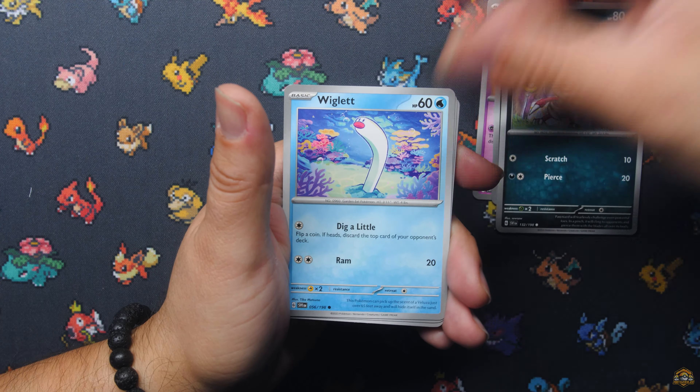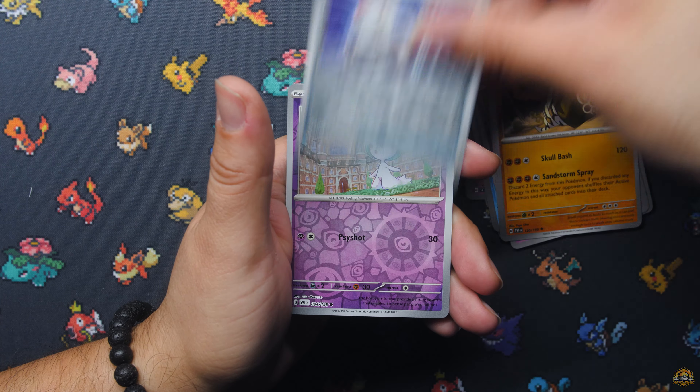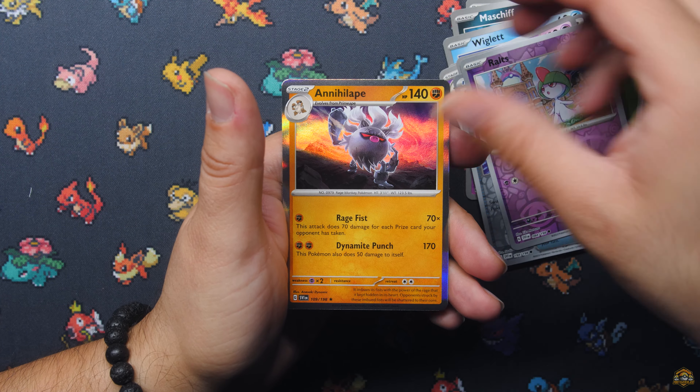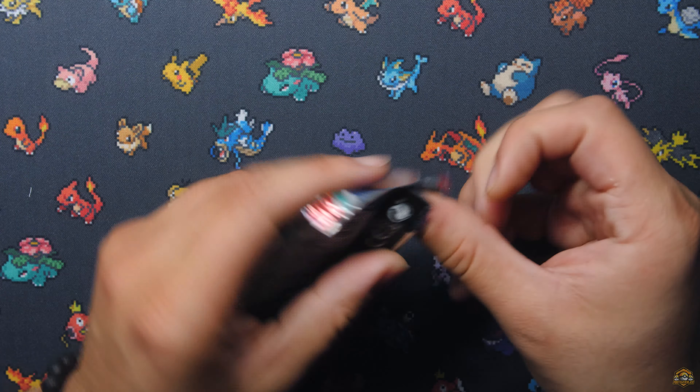Let's see what we have here — Wiglett, Beach Court, Hypno, Sandaconda, Switch, Ralts, and just an Annihilape Hollow. Let's move on to Obsidian Flames and maybe pull a Charizard.